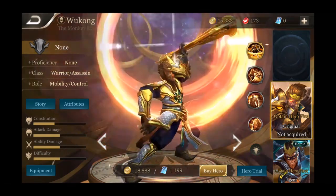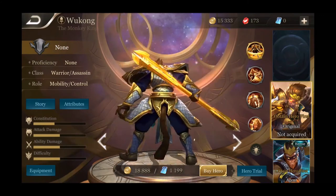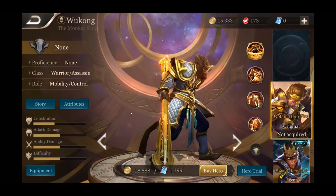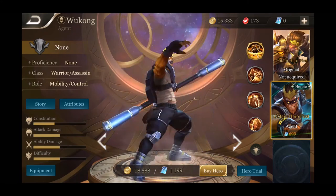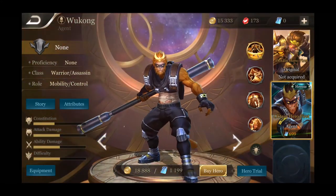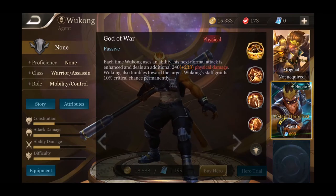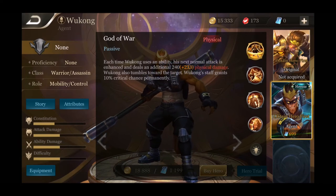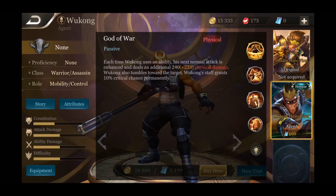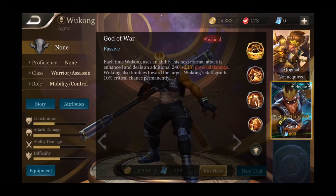Next is Wukong, one of my favorites. He's a warrior assassin with a mobility controls role, pretty even keel on stats. 18,888 is his price and he has one skin — the Stone Age skin — he looks pretty cool. His passive is God of War: each time Wukong uses an ability, his next normal attack is enhanced and deals almost 500 extra damage. Wukong also tumbles toward the target, and his staff grants 10% critical chance permanently.